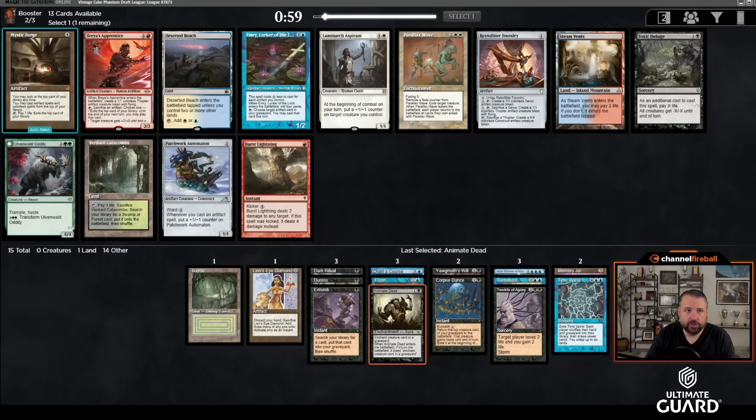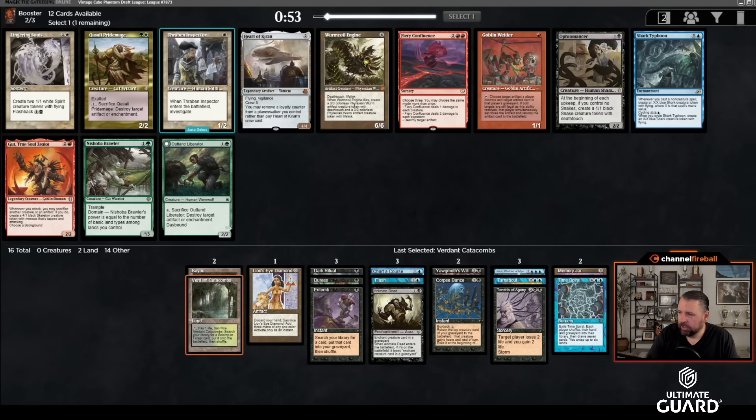Wanting blue-black sources for High Tide is really important, and I don't even have a red card yet for Steam Vents. I might just be straight blue-black. This next pack doesn't really have any cards I want — I might just take Shark Typhoon. Ophiomancer is kind of a sideboard card against aggro. Sure, I'll put that in the sideboard.